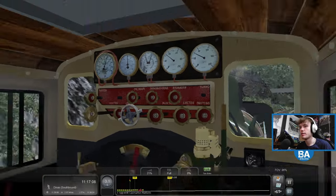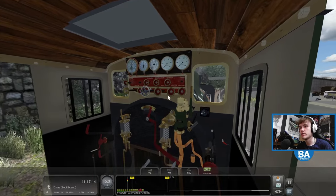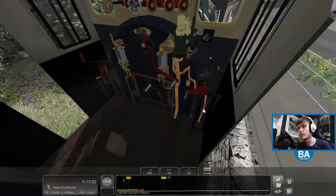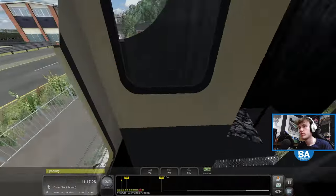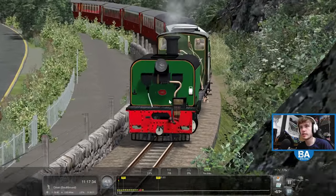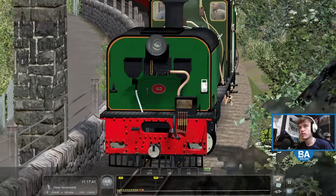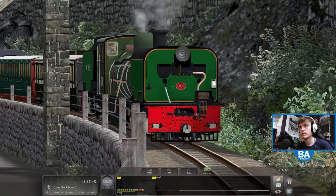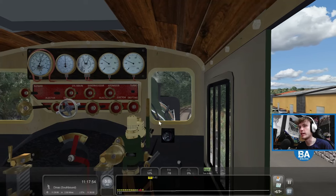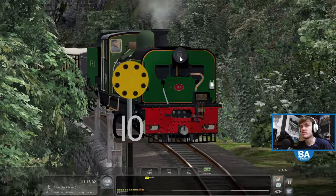There's a cylinder pop there. I want to know where the headlight is though. There should be an auto fireman - if not we're not going to get very far. This is a narrow gauge steam railway. It must be somewhere we can turn that light on at the front. It could just already be on - you just can't see it very well possibly.